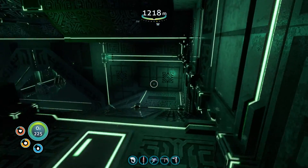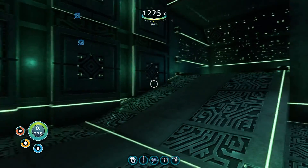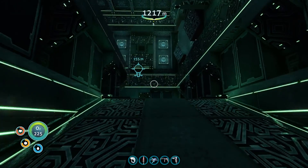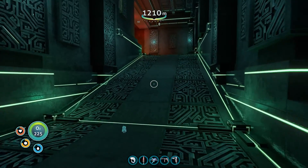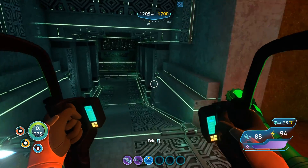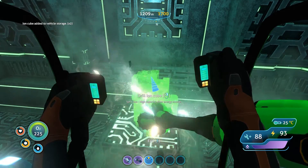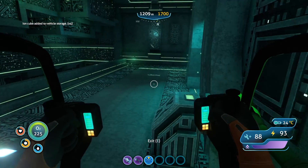So this is how I'm able to craft ion power cells and ion batteries. Remember that one that we found — we must have found it in a time capsule or something and applied it to our sea glide. Well, now I have the capability of making those. I want to see if there is a way to get the prawn suit up in here. We can get it in here — I'm dumb, forgive me everybody. We just got a buttload of ion cubes. Let's get out of here and head back to the Cyclops.